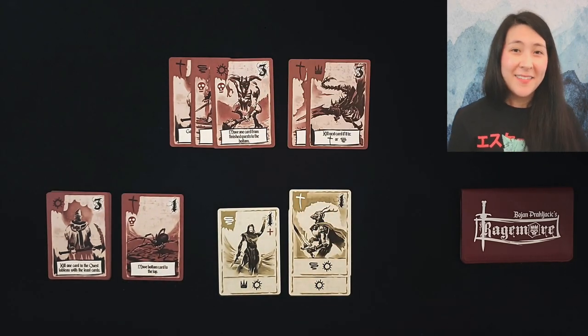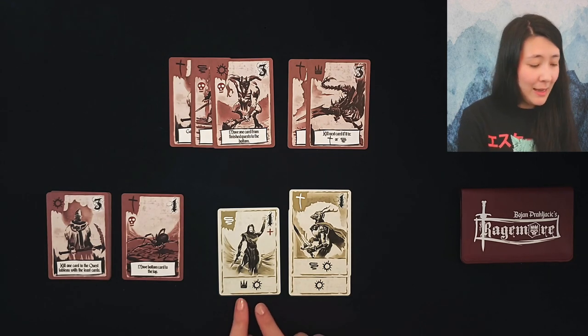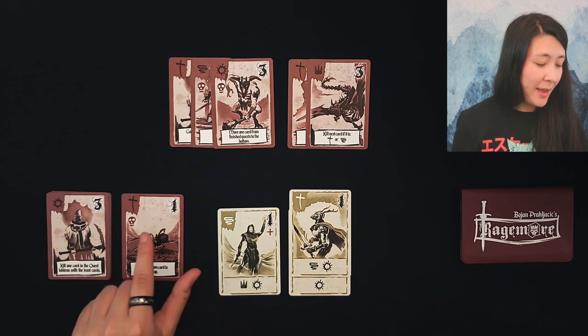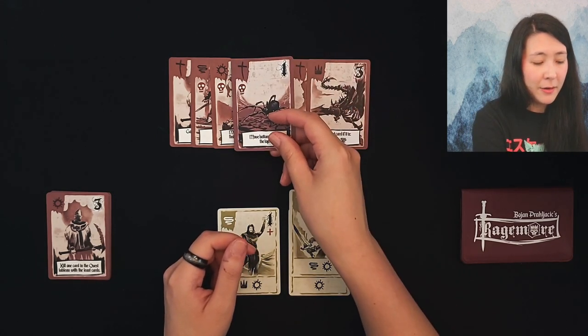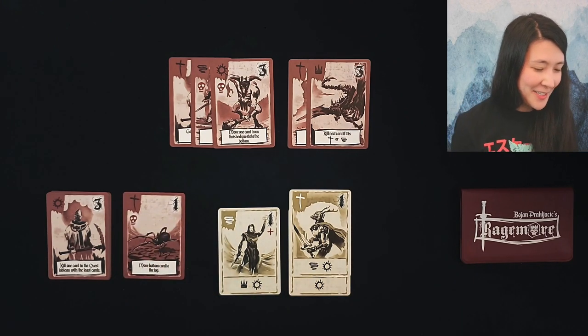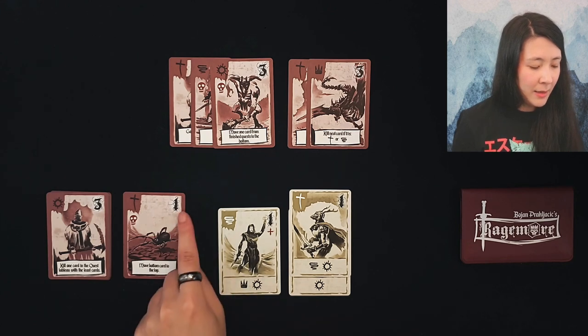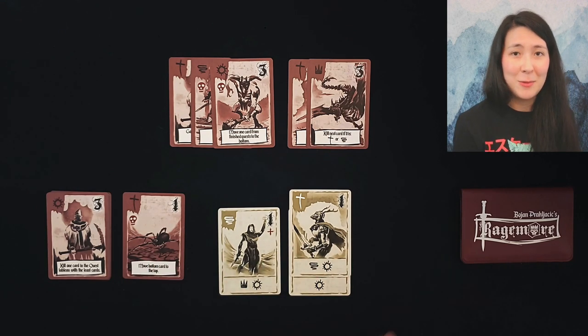Let's jump into our first turn. There are some good options available. One is the recruit option with the crown and the sun, but the problem is that resolving that card would trigger four cards in a quest, which means we lose the game already. Our other option is to combat this card and pull it into our party, which might be decent, but it is a low-value card. There's a very specific relationship between the value of the hero and the value of the enemies - I'll let you see if you can figure it out during this playthrough.